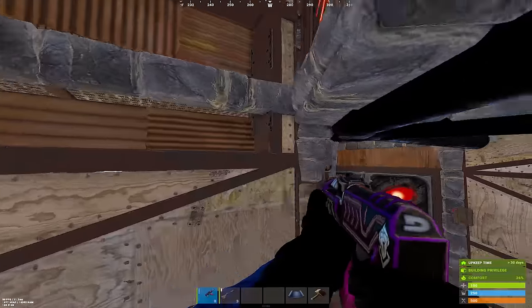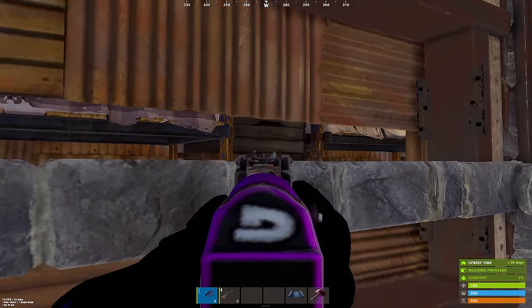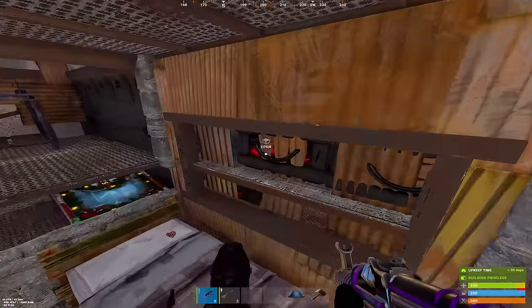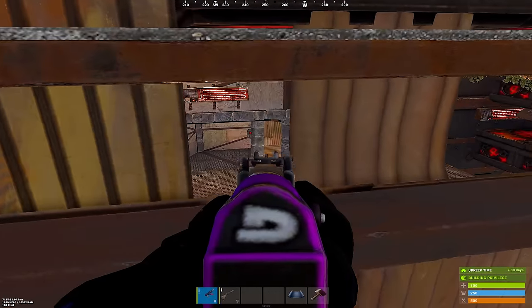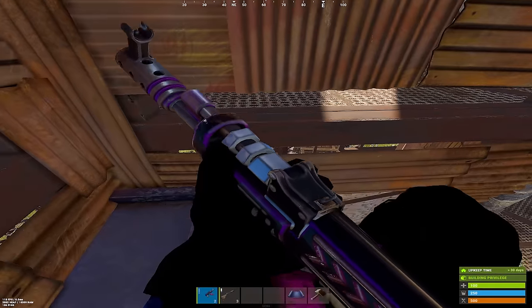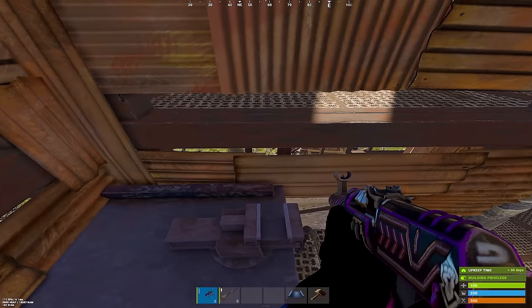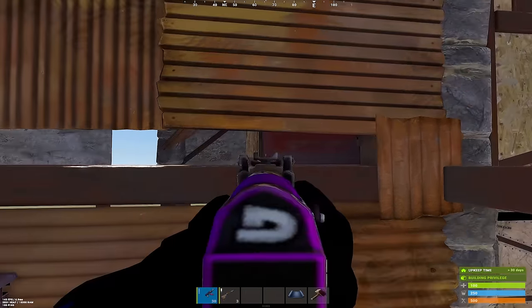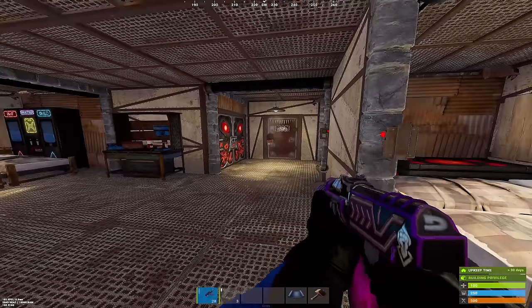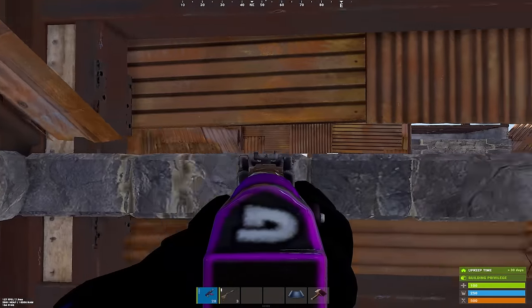Next, we're going to head upstairs. Here we have another ankle biter peek to retake the next floor, some more boxes, beds, and peaks into our open core. If you hop on top of this repair bench, you get some pretty insane angles into the compound, as well as a way to retake your shooting floor. On this floor, we have a couple of beds, lockers, boxes, and retakes for our shooting floor, as well as our roof.